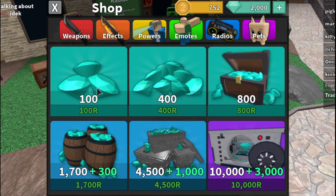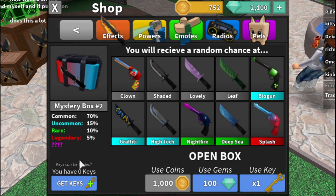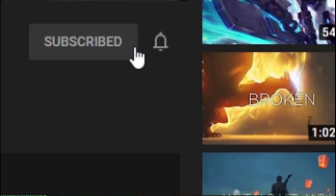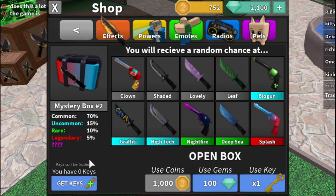We bought 100 more gems to get another box, so now we have 2100 gems. We're going to start unboxing! If you're excited, drop a like, subscribe, and turn on post notifications so you never miss a video.